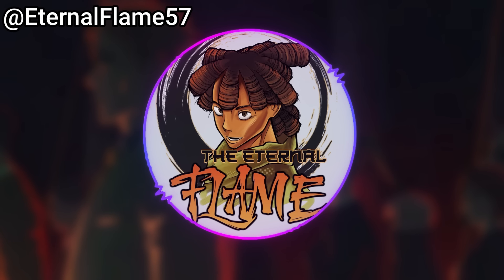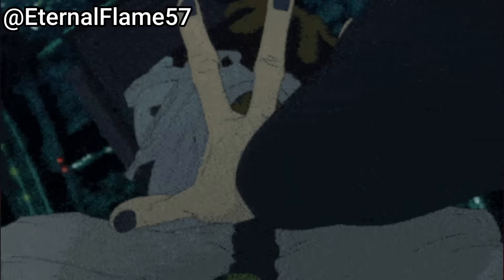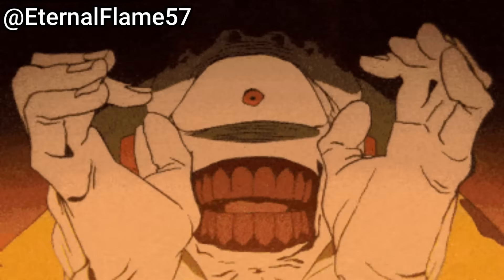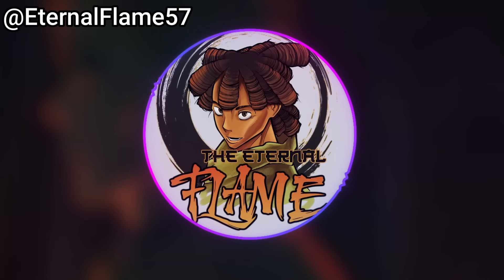This confirms a few things: Yuta cannot use the Limitless, and the Six Eyes are not something you can copy. This has been debated in the community, with much evidence leaning toward being able to copy the Six Eyes, but Sukuna implies you can't. We can take Sukuna as basically the word of god here, though I'm not 100% certain. It's also confirmed Yuta has direct access to Cleave, which is a very strong technique. This chapter rates a solid 10 out of 10 for me now that we have the full translation — I want to hear what you all think in the comments.